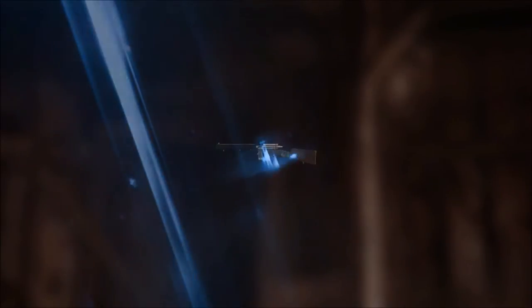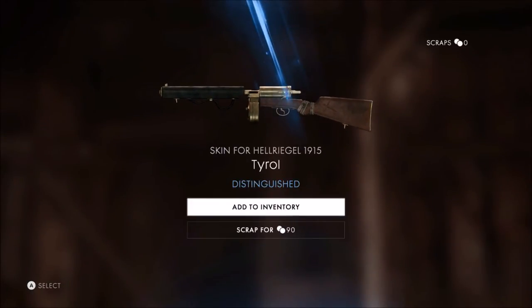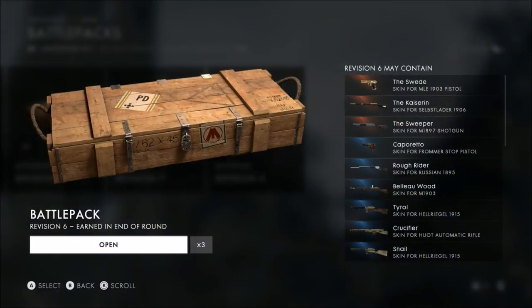Blue! Here we go. Now that's nice — that's awesome, that's for the Helriegel. I don't have that gun yet. I want that — you have to get rank 10 for the assault. I want that gun. I'm pretty close though, I think I'm level 6. Thanks.